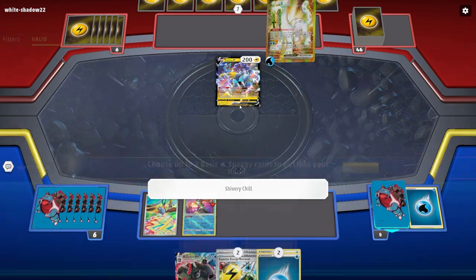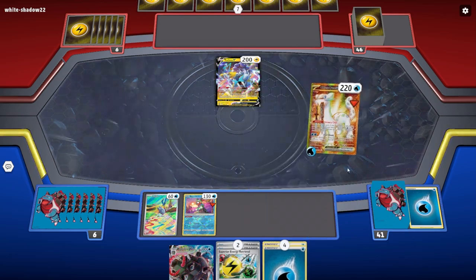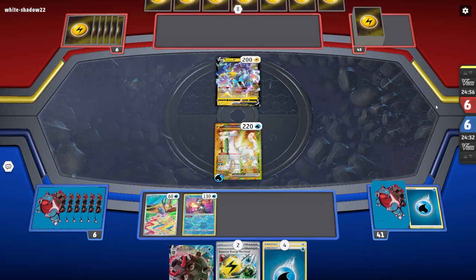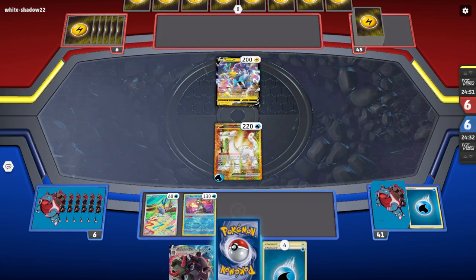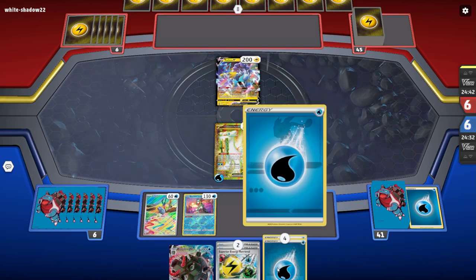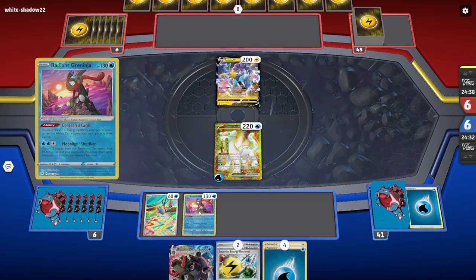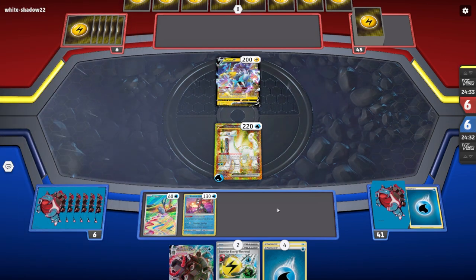We're going to start powering this up and hit the two energy cards — that's turn. I hope we get some kind of supporter card; specifically if I can get an Irida we're going to be in great shape, or an Iono. The good news is we got the Radiant Greninja so we can start using that as leverage to try to get the cards we need. But it's not enough on its own — the cards we've been dealt are not very good.